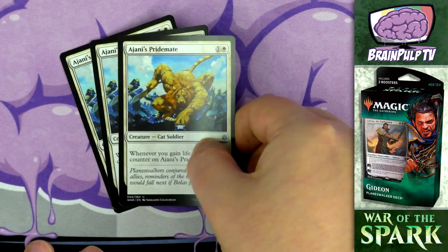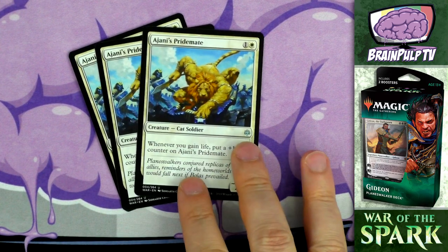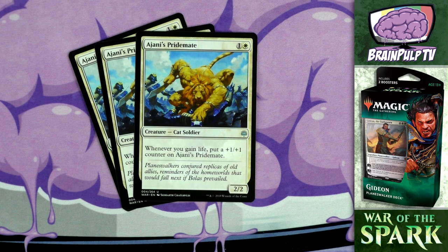The most important creature to get out early is Ajani's Pridemate. For one and one white, you get a 2/2 cat soldier that gets a +1/+1 counter whenever you gain life. Life gain is rampant in this deck and Ajani's Pridemate will just keep getting bigger. If you get Charmed Stray on turn one and Ajani's Pridemate on turn two, the Pridemate becomes a 3/3 when you swing with the lifelink stray. They provide three copies, so there's a good chance of starting with it in your opening hand.